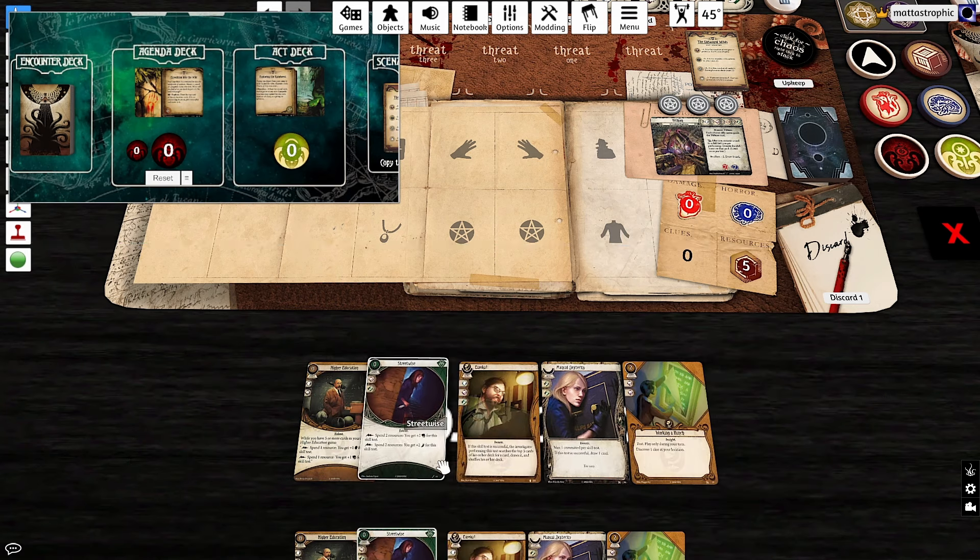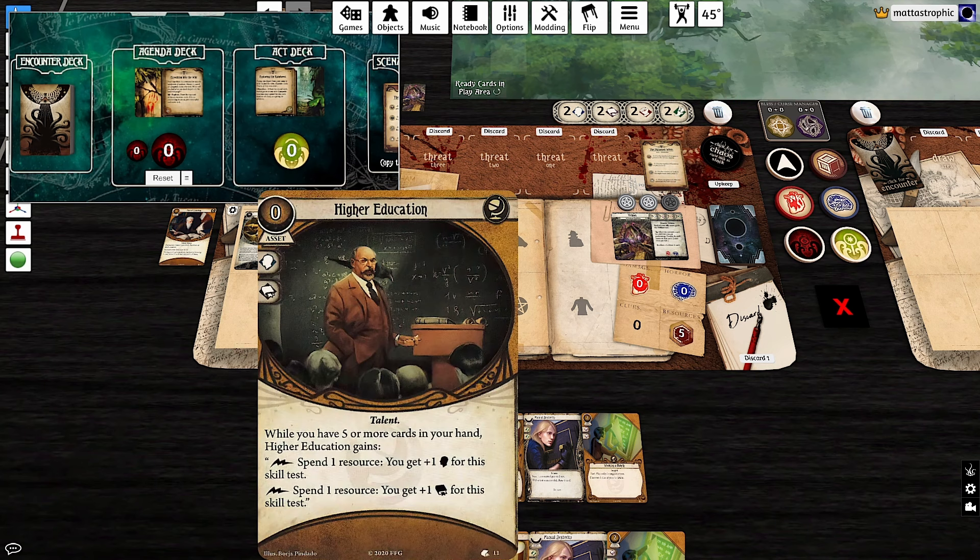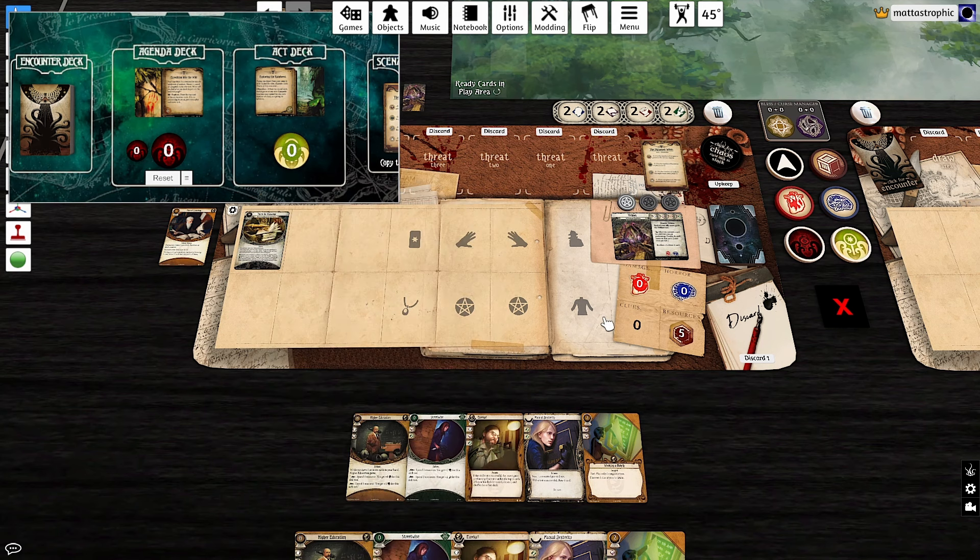My plan is to start by unlocking Talents so I can get cards into play and deal with tests using extra resources. First action: reveal a Talent card and make a difficulty-zero intellect test. Well, that's a great way to start the campaign — opening with an auto-fail! The streamer's curse strikes. We want to get this into play since it's defensive, so we'll try again.